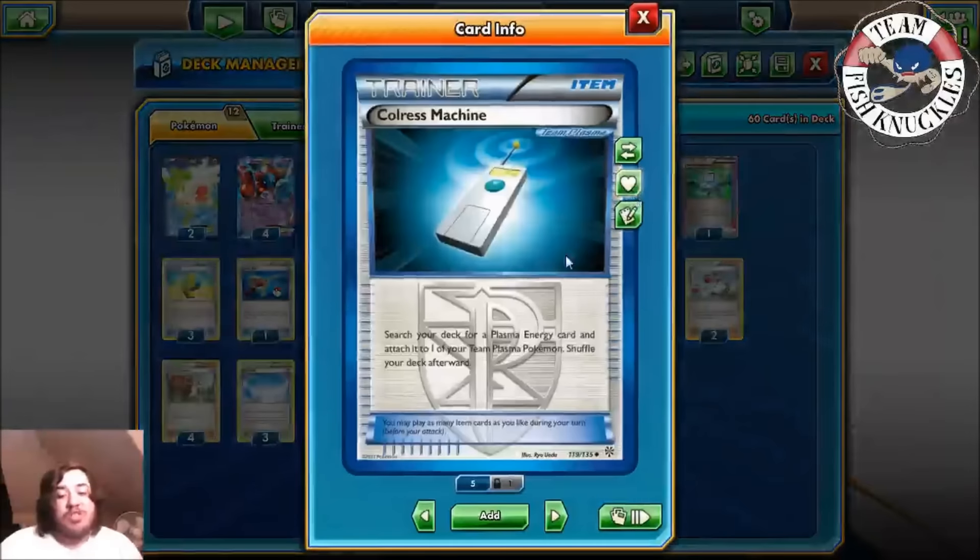We put down a Kyurem, attach Water Energy, and Max Elixir for another Water Energy. We rush in, retreat to Kyurem, Frost Spear for 30 and 30 to the Zoroark. Score: 70 and 30, taking a knockout — we go down to two Prize cards. We have the Life Center next turn and the Water Energy. Opponent's turn: Dark Energy, a Gold Potion comes down, but we can still take a knockout this turn. We need a Muscle Band — we already have it on the bench so we should be able to win now. Hypnotoxic Laser — doesn't matter.